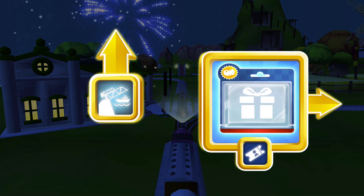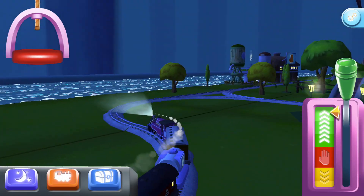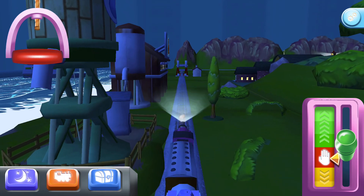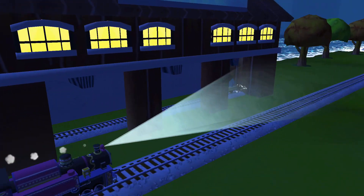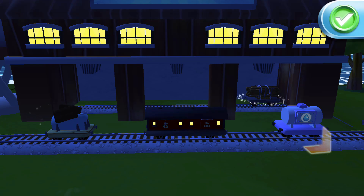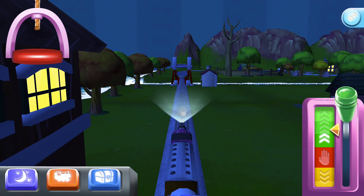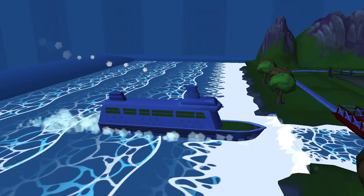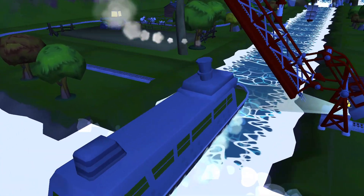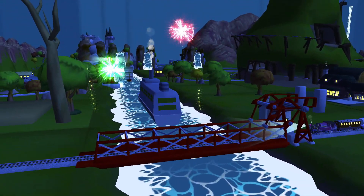Where should we go next? Forward leads — the rolling bridge is right over there. A new wagon — your engine would love to pull that. That's the way. The boat has to make some important deliveries. Would you wind up the bridge so it can pass? That's perfect. Your engine loves your train set.